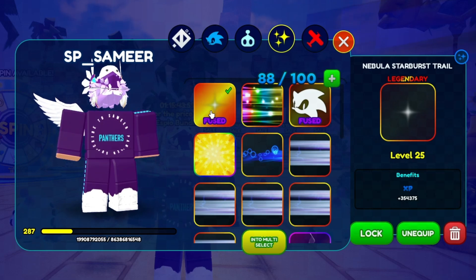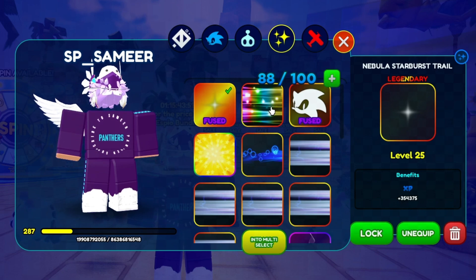I have the fused nebula trail — it is giving me 354,000 XP, which is extremely OP compared to practically most of the trails you have right now. Then we have the paradox prism trail.